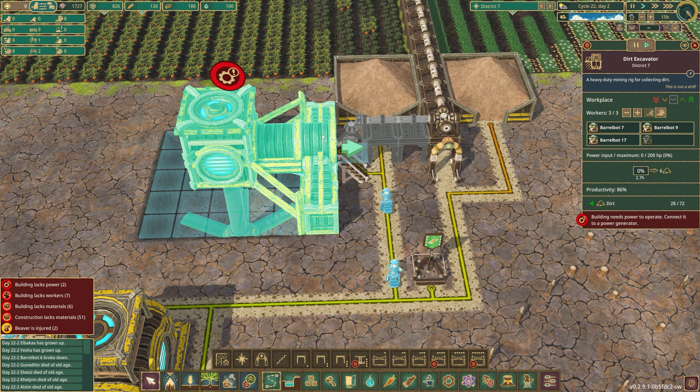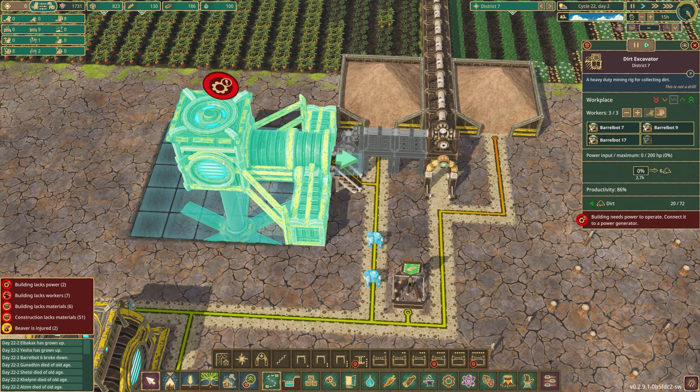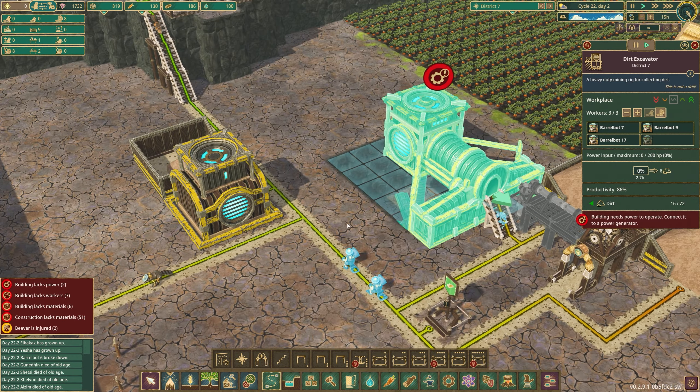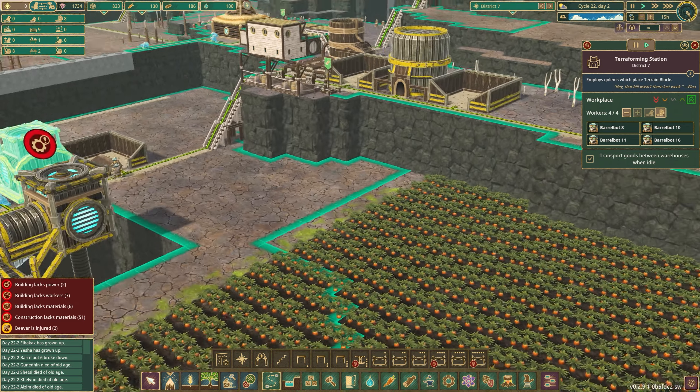So now, although this isn't working yet, this dirt is now part of district seven — where, funny enough, the actual dirt excavator is located. And of course these golems are hard at work putting all those terrain blocks in.